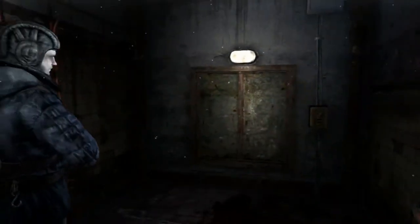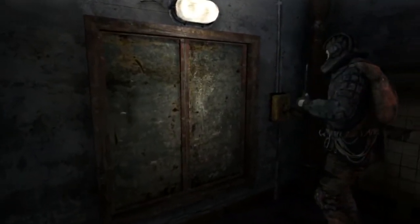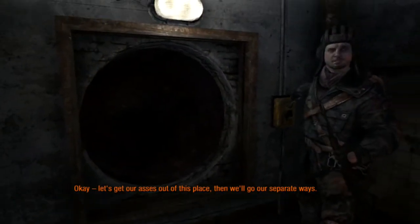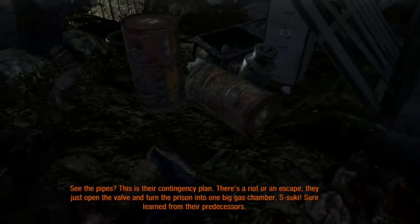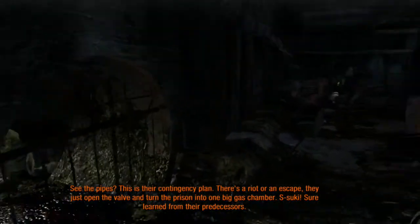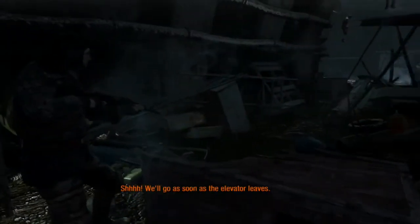What did they say about the garbage chute? Pull it - or push it. Let's get our asses out of this place, then we'll go our separate ways. We went down - let's see the pipes. There's a riot or escape that just opened the valve and turned the prison into one big gas chamber. Sure learned from their predecessors. Try not to talk - we'll go as soon as the elevator leaves. Let's move.